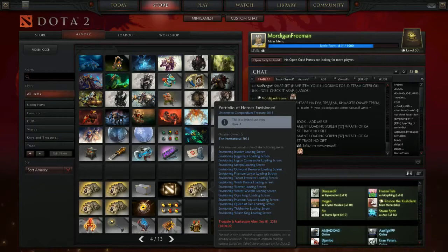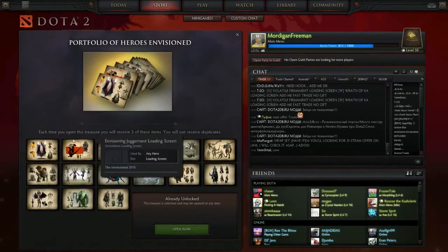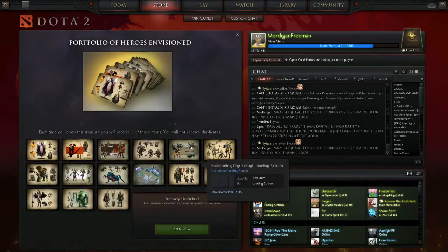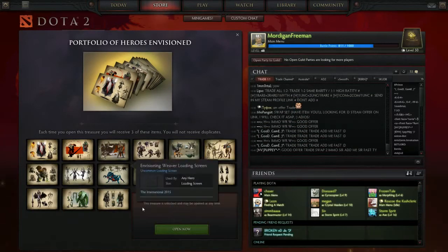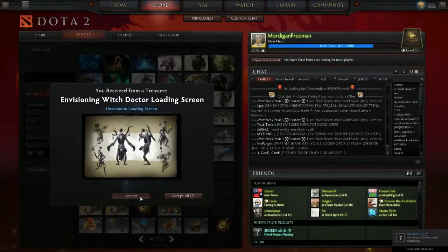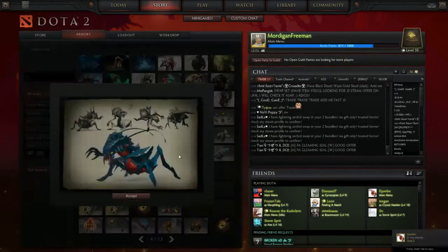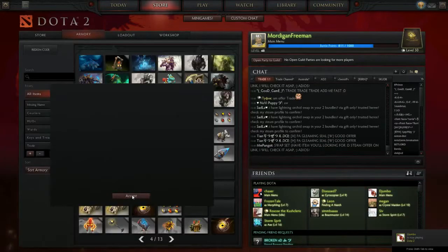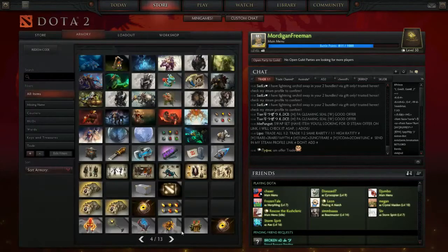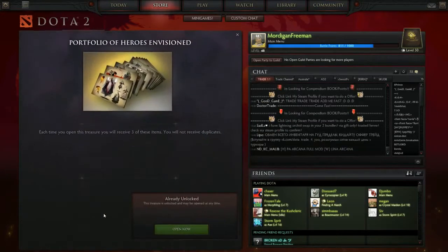Moving on to the Portfolio of the Heroes in the Vision — each time you open this you receive three items and you won't receive duplicates. So we're getting loading screens, which actually look half decent. Opening these up we've got the Race King loading screen, Witch Doctor loading screen, and Legion Commander. Second one: Weaver, Invoker. Next one: Juggernaut, Meepo.